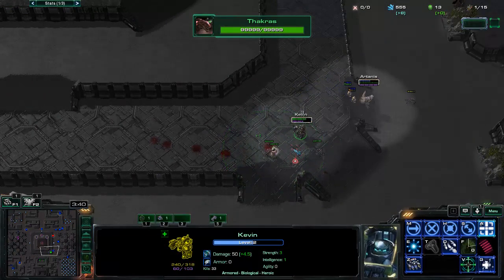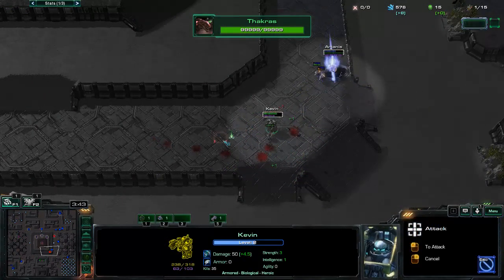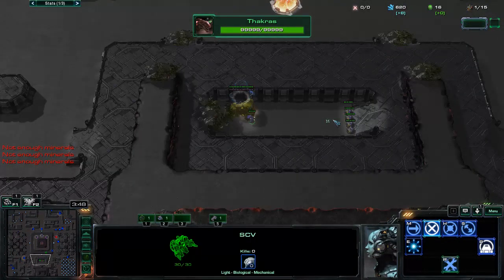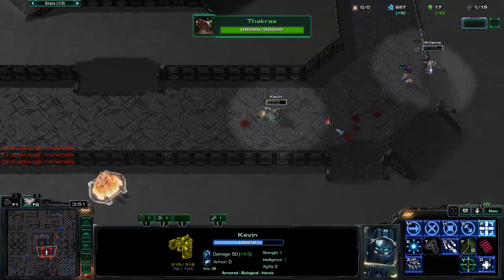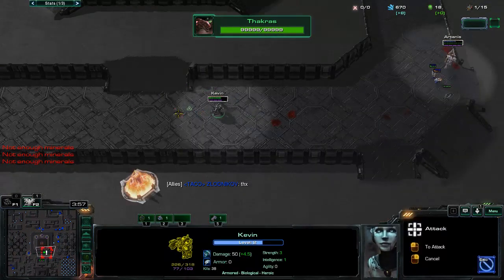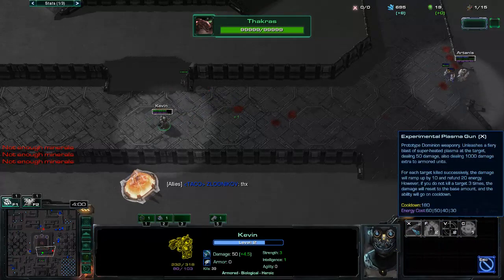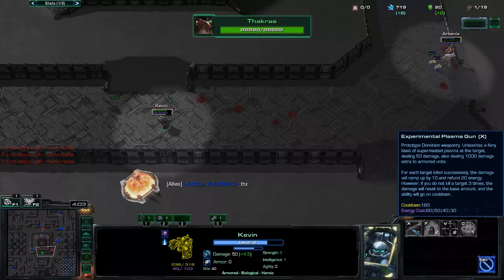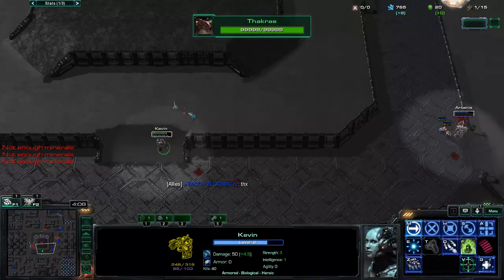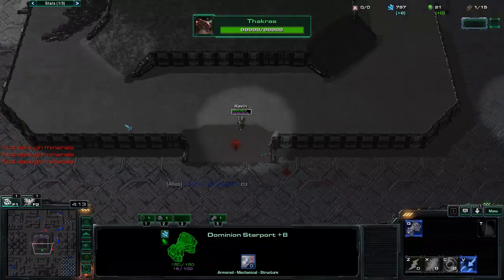Let's talk about abilities. I really like Revitalizer just because it slows and it heals me, so it's really good for the early-mid game. I usually focus on that one first, and then I focus on Experimental Plasma Gun, which ramps up in power and refunds energy — at max level it costs 30 energy and refunds 20 if I kill something, so it only costs 10. I can actually afford it.